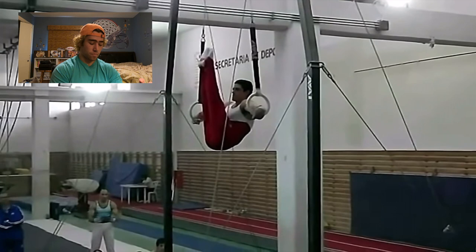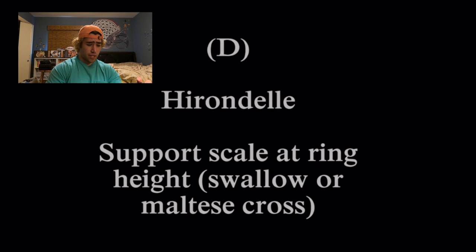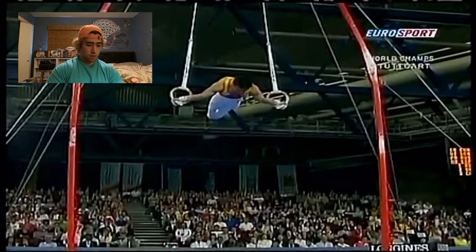Hero in Dallas, ranked D - sports scale at ring height, swallow or Maltese Cross. Let's see. Sick. Okay, next one.